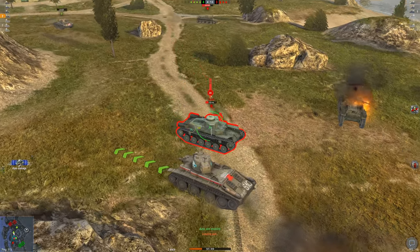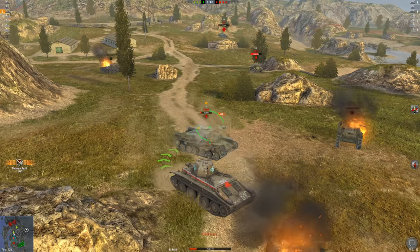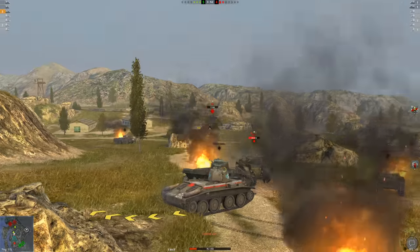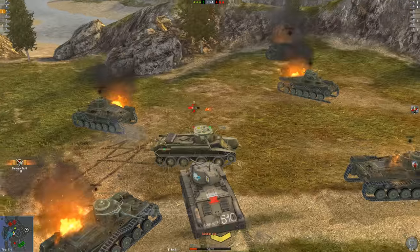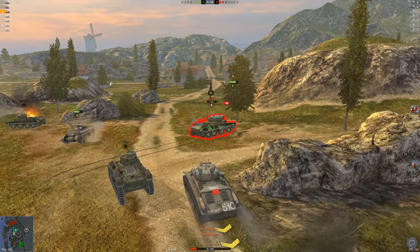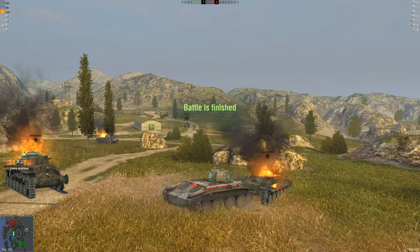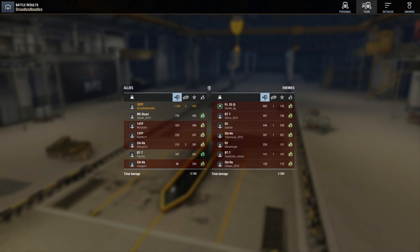64 damage — keep racking up the damage. Oh, he hit me — I'll give him credit. My team is actually throwing. We need to not get hit by a bot. Let's finish off this guy in the back. He's bouncing us — the skill is unreal. One health — I steal that kill! Five kills — I think that's a Radley-Walters. Five kills, 1236 damage in a tier two. That would have been decent for a tier six.